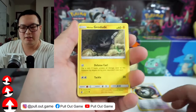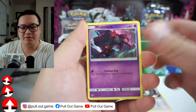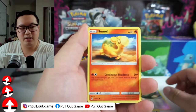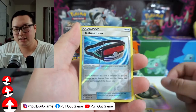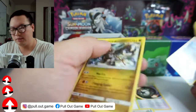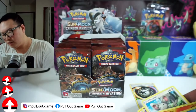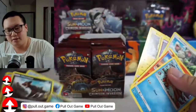Countercatcher, Mawile, Geodude, Misdreavous, Macinko, Numel, Swinub, Dashing Pouch, Reverse Holo, and Kommo-o. Oh man, Kommo-o! Did I toss the other Reverse Holo in here? I did — it was a Dino.